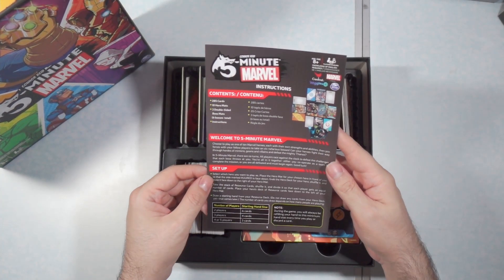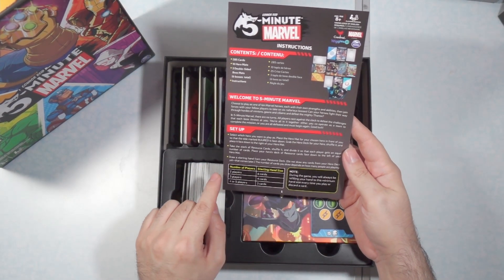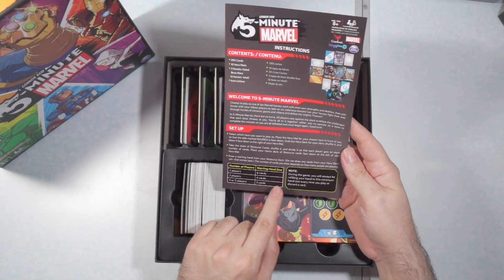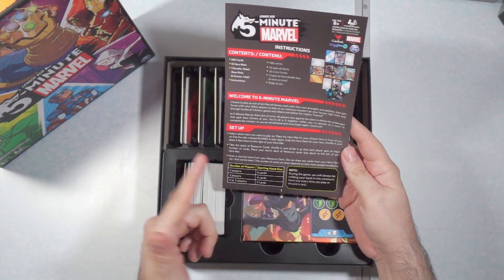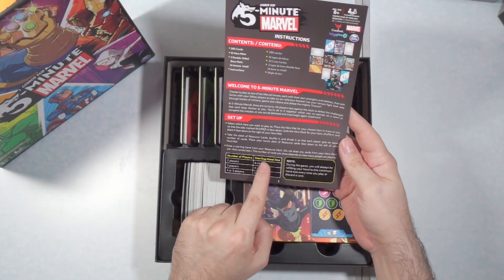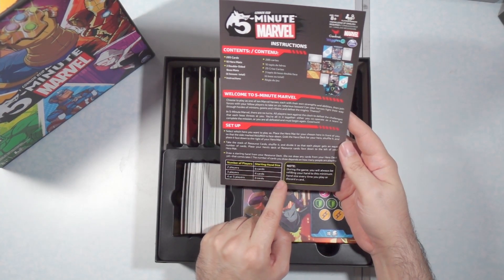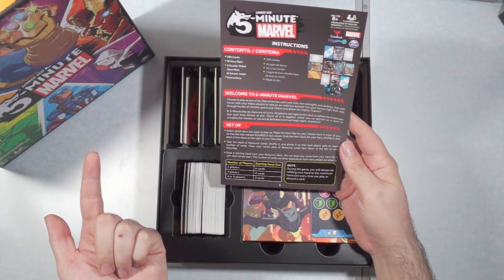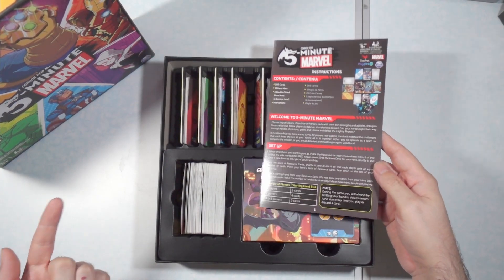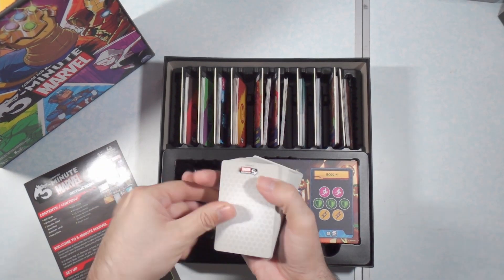Here on the instruction manual, at the very bottom, it gives you a little chart to help you set up the hand. I don't know why they did it like this, because they show you just the hand size, but they don't show you the number of resource cards that you're going to be making your hand with. So those are these cards right here.